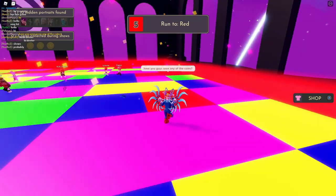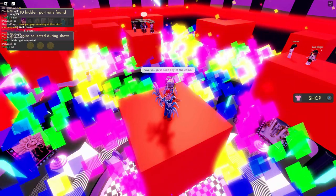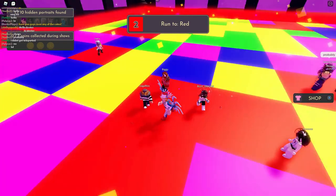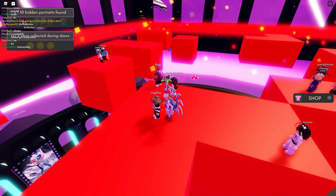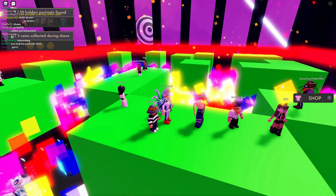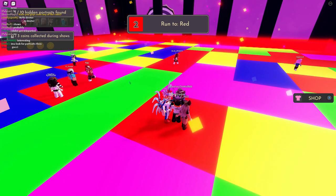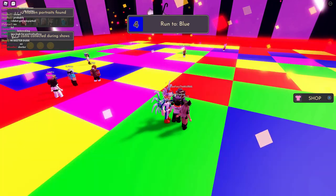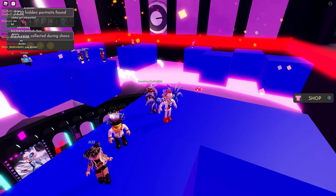The Color Block game shows a color at the top — like 'run to red' — and you need to get onto that color block before all the other colors break and people standing on them fall down. Each round gives you a little less time than the previous one, so toward the end you may have only half a second to find the right color. The goal is to win first place to earn a badge.